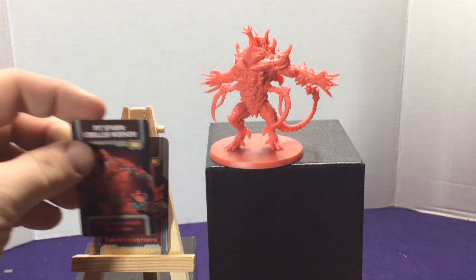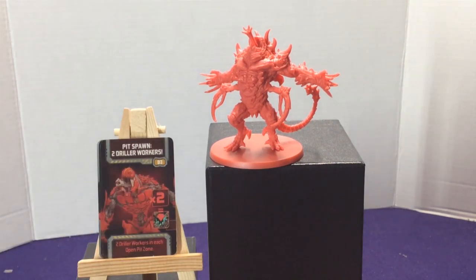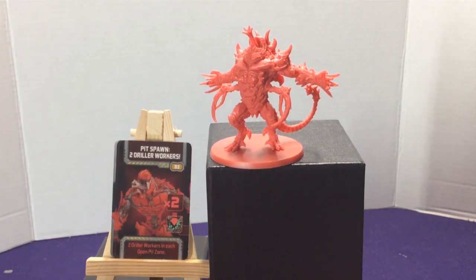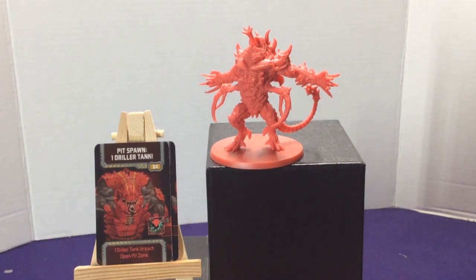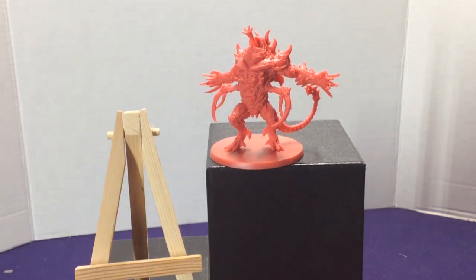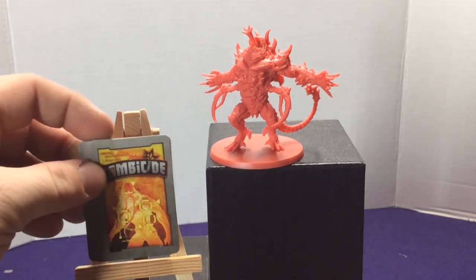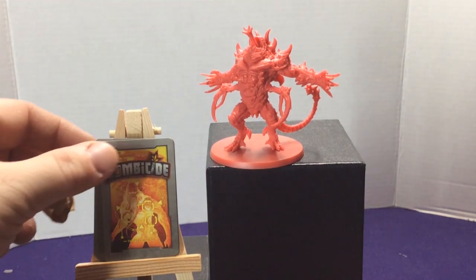For spawn cards, we have: pit spawn one drill worker, pit spawn two drill workers, pit spawn one tank, and pit spawn a hunter. On the back, they're all yellow cards, so they match the other games. You can mix and match all these characters, of course.